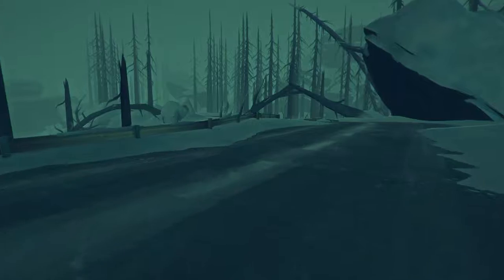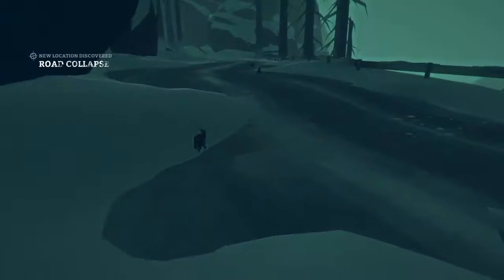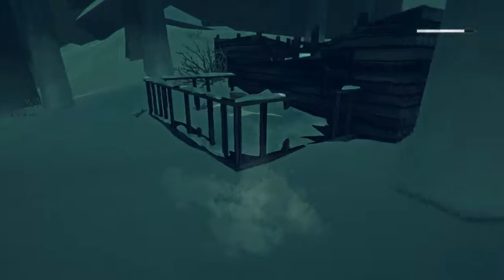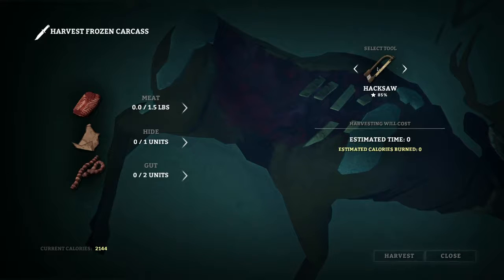Tons of bunnies — we could shoot one for food. What I'm hoping to do so I can start hunting: by the time we get to Pleasant Valley, have a hatchet, go back to the old church, cut down the maple sapling, and fashion a bow so we can start hunting rabbits. They are plentiful and you can recover arrows. We also need birch saplings to make arrows, so we have to find those too.